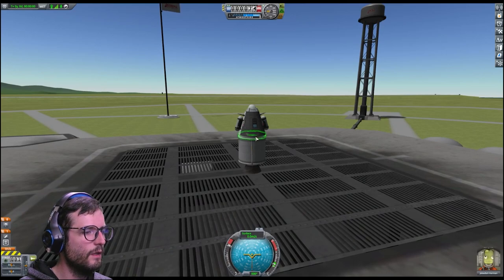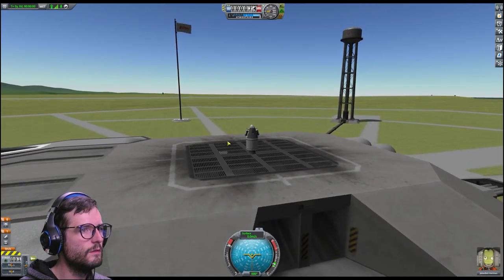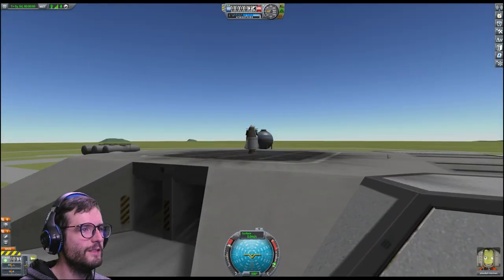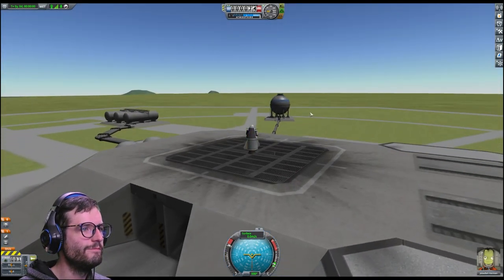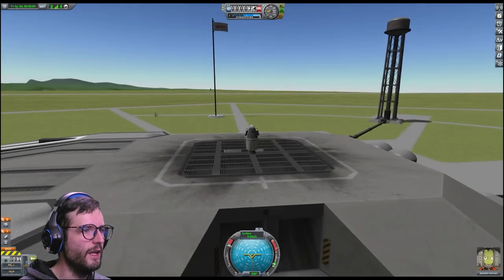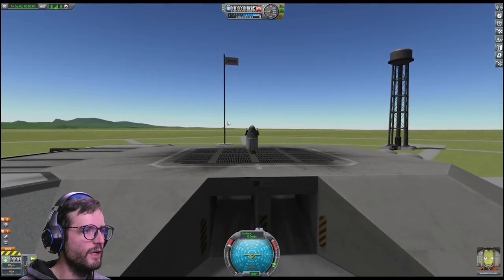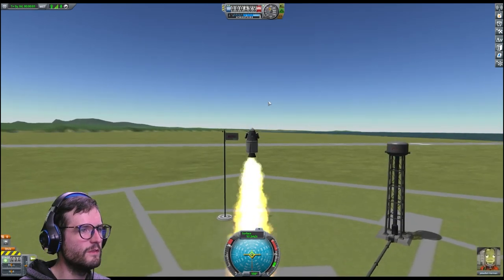We're gonna fly up, full throttle, fly straight up in the air. And I think collect some stuff and then get back in and just ditch my booster, hit the parachute, and then it's go time. So let's do this.